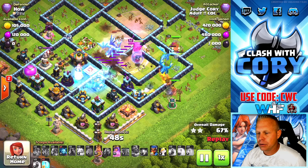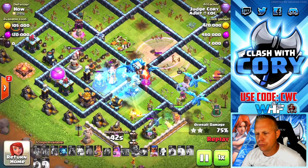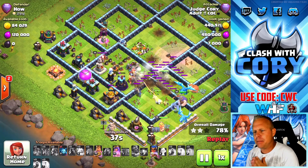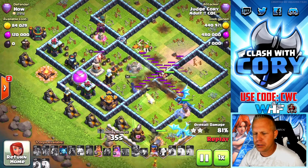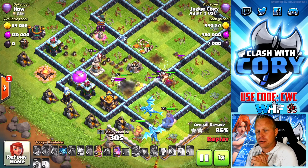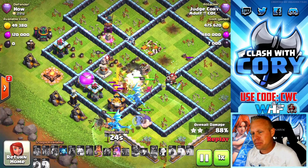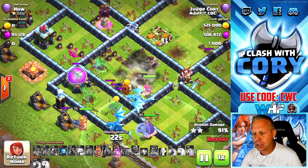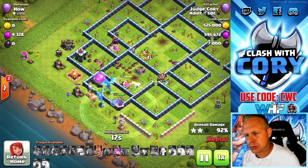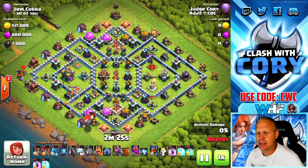Look at these heroes — king and queen still have all of their health. We're going to drop in the royal champion as well and start freezing this backside stuff — the air defense that was taking out the e-dragon — that's also going to keep the multi frozen for the royal champion to get her damage done. That grand warden platform hits like a freaking train. King and queen still with all their health because we dropped them after the electro dragons — they're going to be able to finish out this triple no problem.